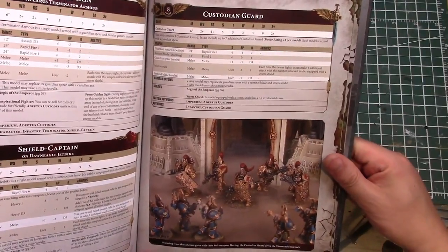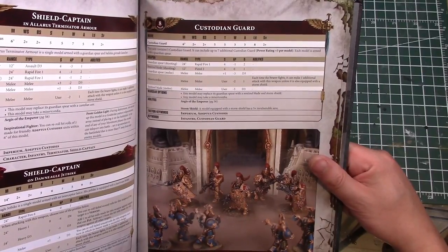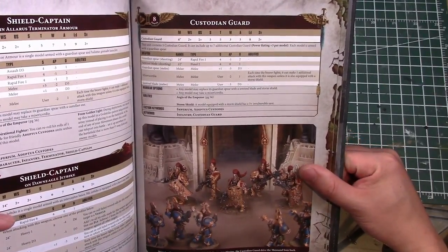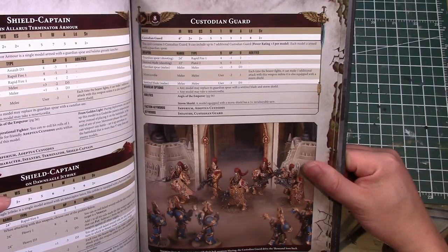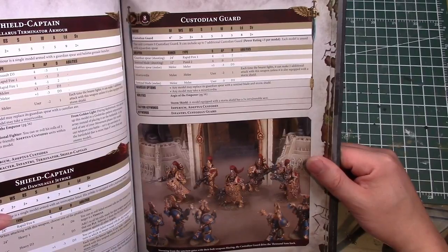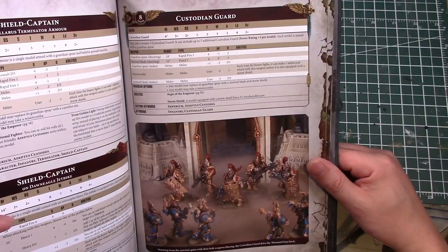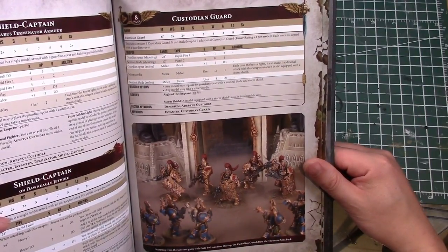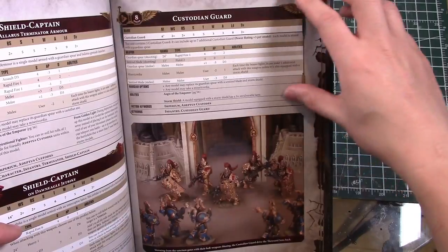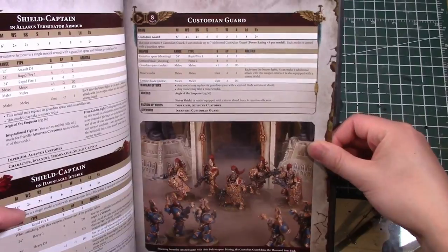Your troops are Custodian Guard, which can be in units of three up to ten. You're not forced to take five anymore - you can take three and they're going to be pretty hard to kill. Custodian Guards have toughness five, three wounds, two-plus save, and will have a four-plus invuln. Two-plus, four-plus with toughness five and three wounds - these guys are going to take a lot of damage to kill.